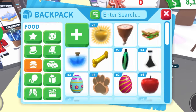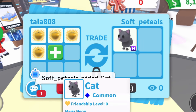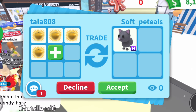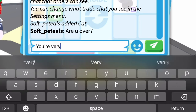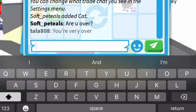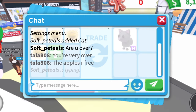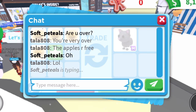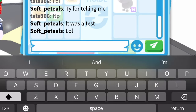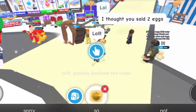We got a trade request. I'm going to add in the apples and let's see what they offer. This user added in a mega neon cat, but I don't think they know what the worth of the healing apples are and that they are free. So I'm going to tell her that she's very over. I think she's messaging me because she asked, "are you over?" So I'm going to tell her you're very over and how these apples are actually free. She says thank you for telling me — they said it was a test, so I was right. They were just trying to see if I was going to scam them. But we're not scammers here.